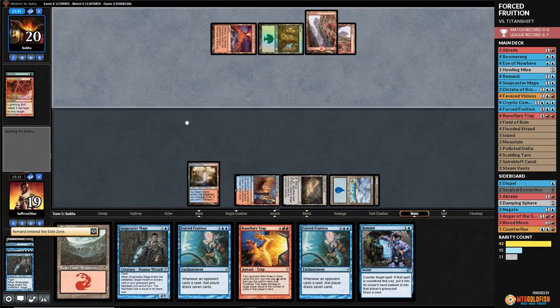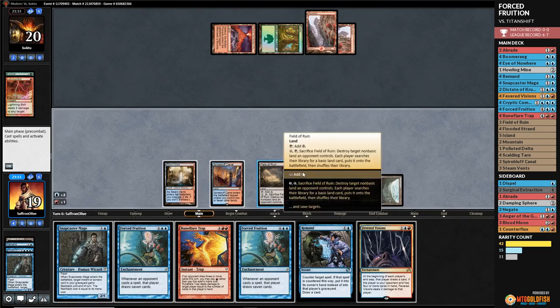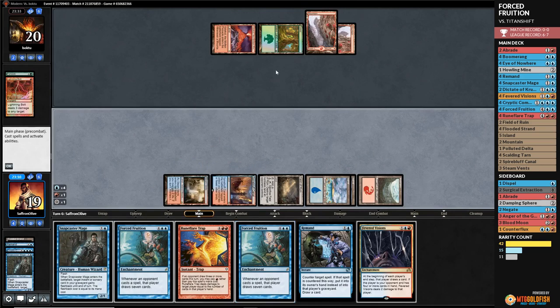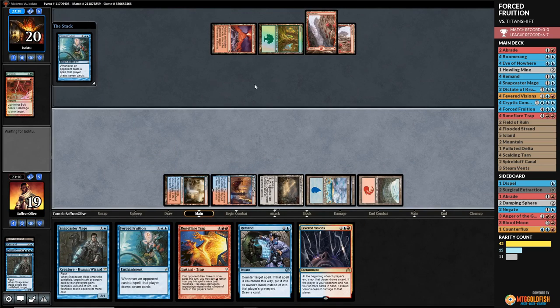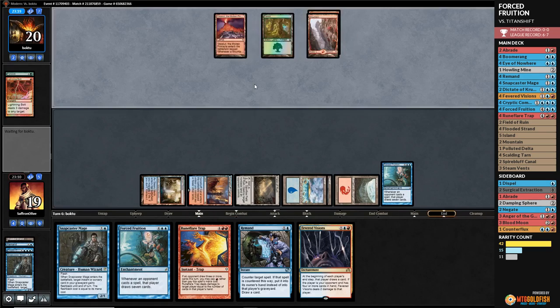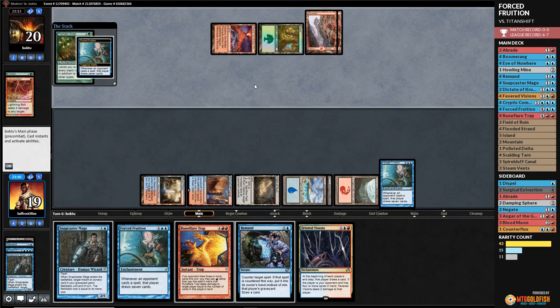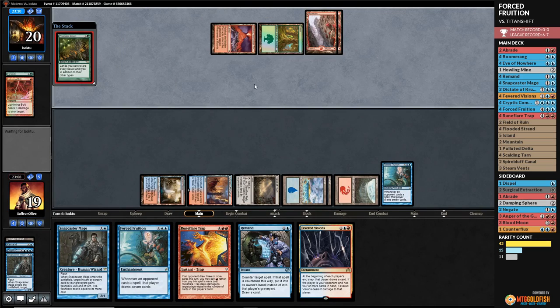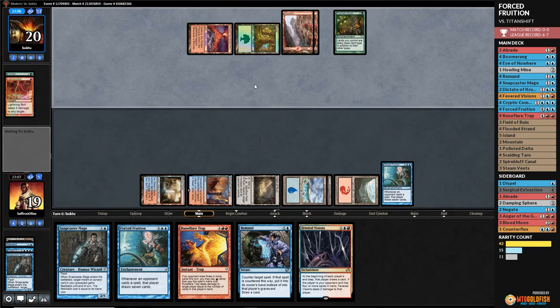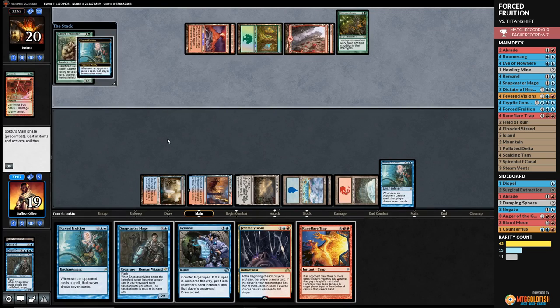Opponent passes. We draw Fevered Visions — we're going to do it. We play Forced Fruition — enjoy the cards you draw, opponent. Pass the turn. In theory against Valakut, with Prismatic Omen, forcing our opponent to draw these cards will make it harder to get the Scapeshift win. Opponent plays Sakura-Tribe Elder — opponent now has 18 cards in hand.